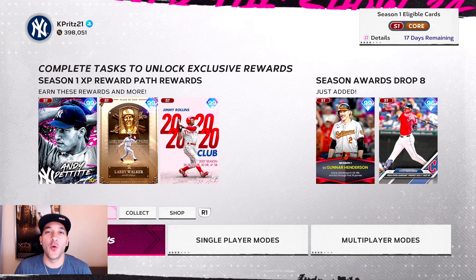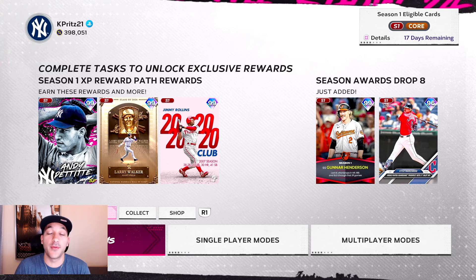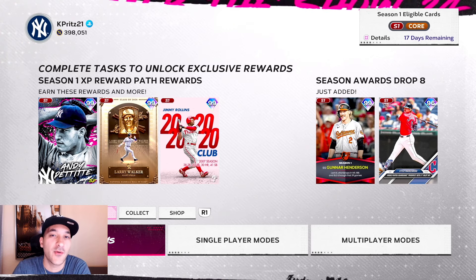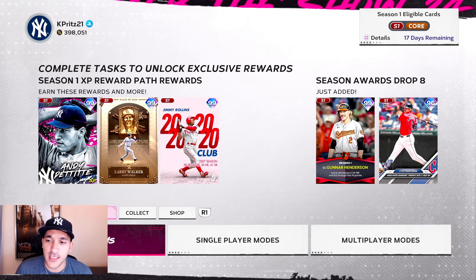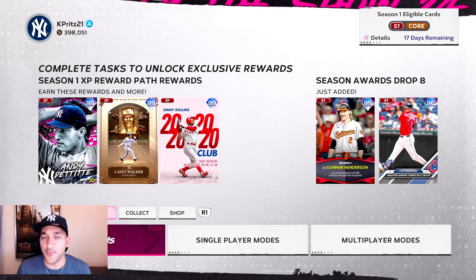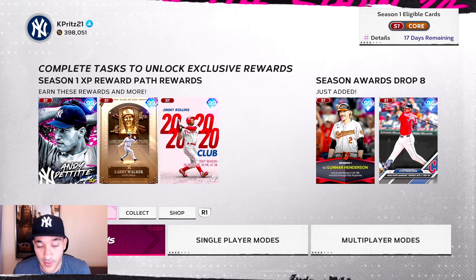We're back with another episode of the no money spent series. Today we got quite a few things going on — we finished up the event, we pretty much already got the Matt Olson card, we got some more progress with the XP reward path and team affinity, we got some collections we're working on, and we got packs at the end too, including some vault packs which could be pretty nice.